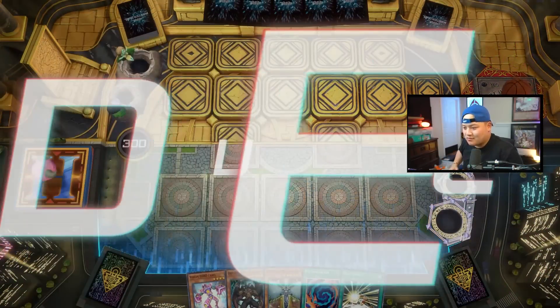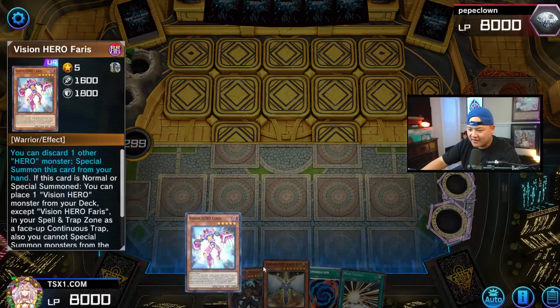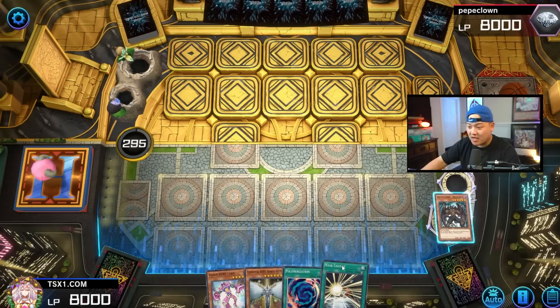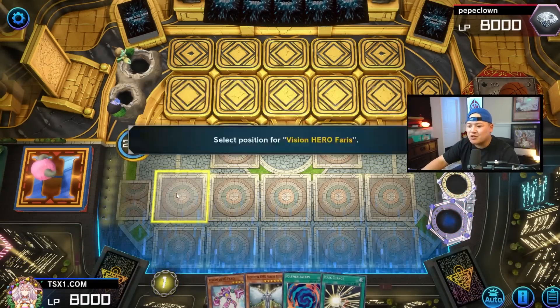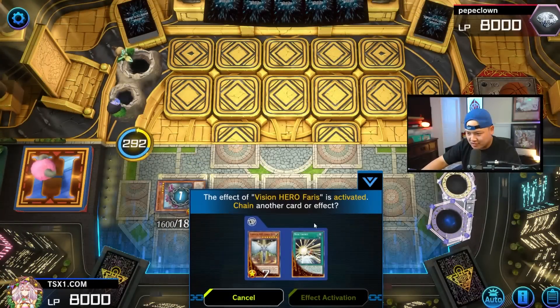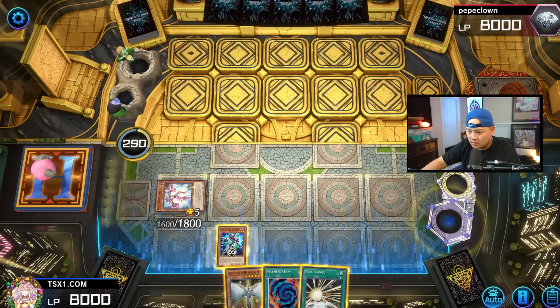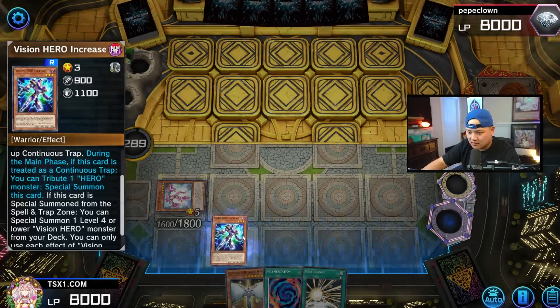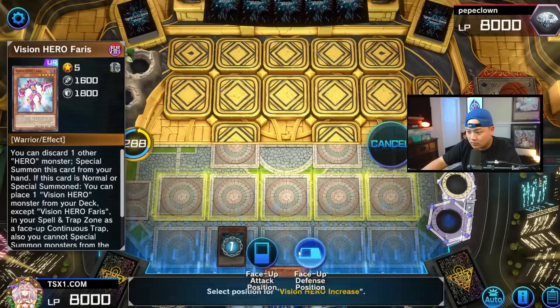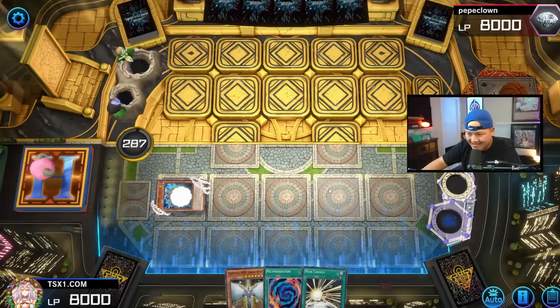This is full combo — Stratos, Malicious, and Mass Change. Love it — this is literally infinite. We can go Plasma, and we can actually make double Dark Law for jokes. You know what, with this hand let's go for double Dark Law! Double Dark Law DPE — that's the goal. Activate this — summon Increase. Increase summons Vyon, you know what I'm saying.